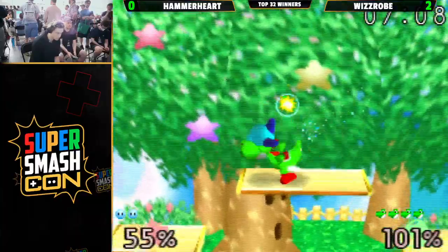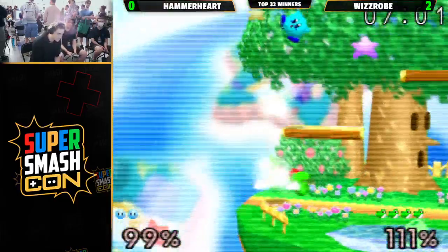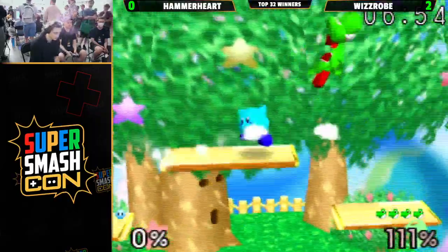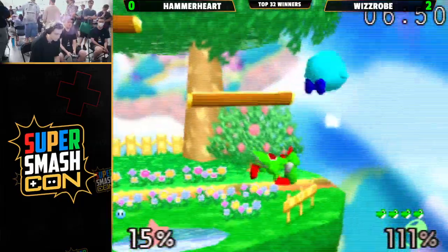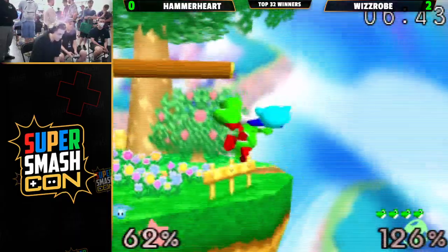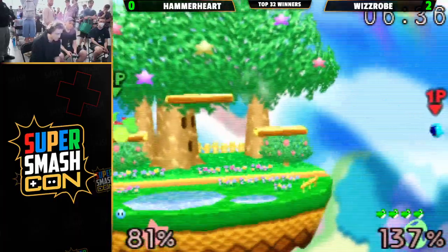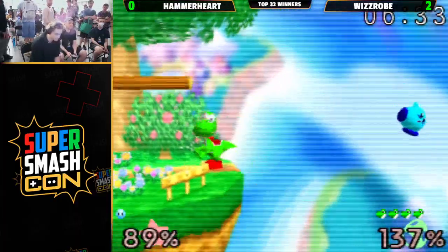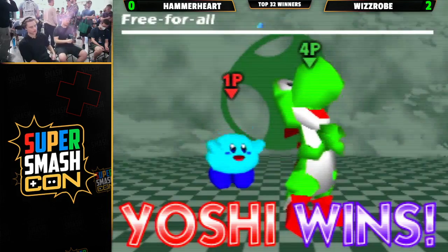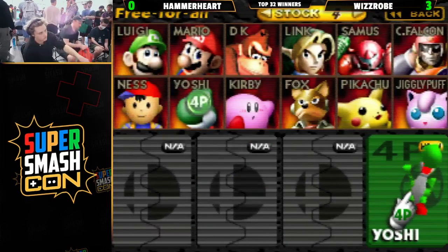Wizrobe trying to deny the top platform, uses that fast fall down air. It's risky when Yoshi double jumps high up like that — he has to find a way down, and he is able to do it with the down air. Wizrobe just shutting down all of Hammerheart's approaches. Hammerheart just can't get into a good position — keeps getting stuck on the ground, stuck on side platforms. Great parry, great DI — massive parry there. Wizrobe DI'ing for his life to survive, jumping way off stage. Hammerheart stuck in the corner, gets a trade that should let him get back — the dash attack! And that is going to be a four-stock. Wizrobe takes it 3-0. Really well played by Wizrobe. What an incredible display of the matchup.